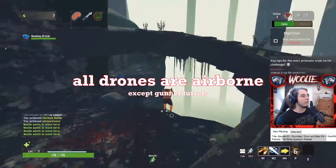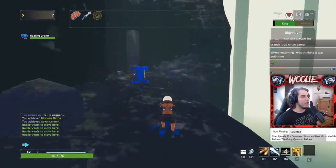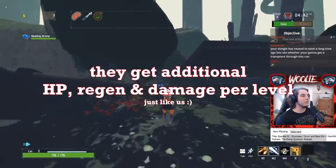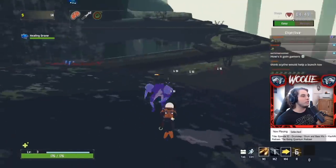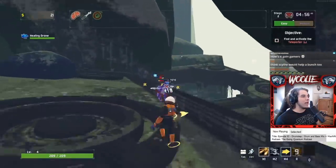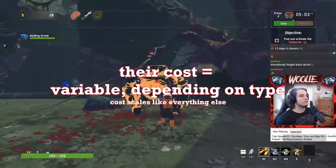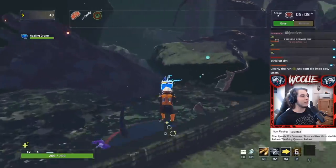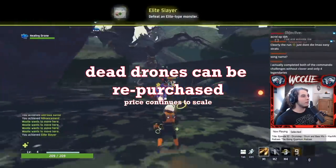First off, all drones are airborne minus the gunner turret, and they will do their best to follow you around. Unfortunately, their best isn't very good. Drones level up with the player, gaining increases to their health, health regeneration, and damage or healing according to their respective type. This means that they technically scale in power, but it's not by very much — I'll explain why towards the end of the video. The cost of a drone scales like the cost of any interactable, with the baseline cost of each drone being different. Also, when a drone dies, you are able to repurchase it, albeit at a new price according to the current scaling. You don't get to buy it back for the same price that you paid originally.